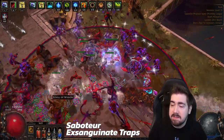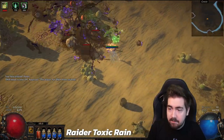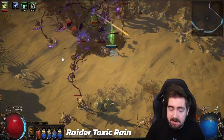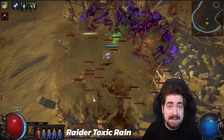We're more likely to see the winner be something like a Saboteur with traps or mines. A lot of people are practicing Sabo. You also have Toxic Rain and a lot of people going for Detonate Dead on a Necromancer. I think this is going to be the most varied meta we've ever seen competitively for the Gauntlet, which I'm very excited about. That said, let's look at some of the builds that are really good at getting level 90.